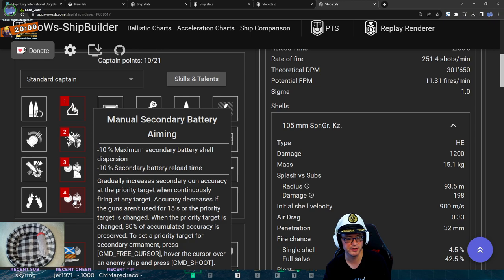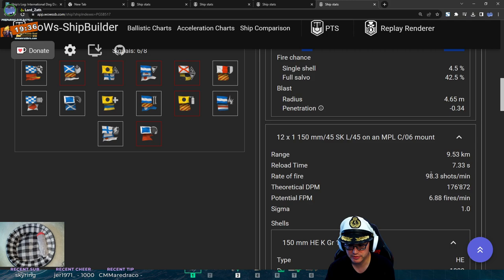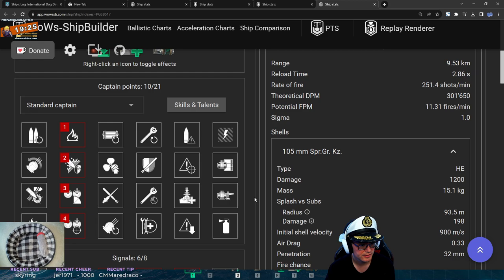You went: demolition, IFHE, long range secondaries, manual secondaries. With IFHE you pen 32 millimeters of armor at tier 7, which is fine because you can pen heavy cruisers. Even at tier 9 you can pen French and British battleships because they have 32mm armor all around. And then your 150s — their pen is 47mm — so that's cool. You just went straight into secondaries, 10-point cap.